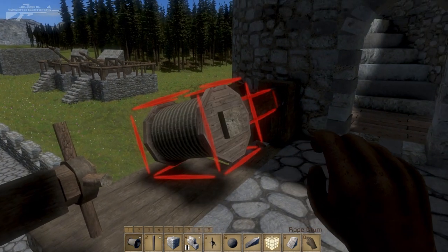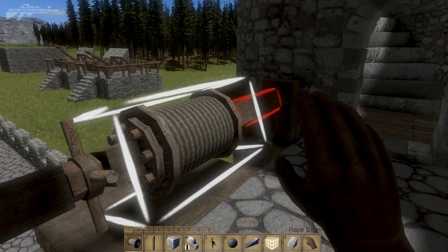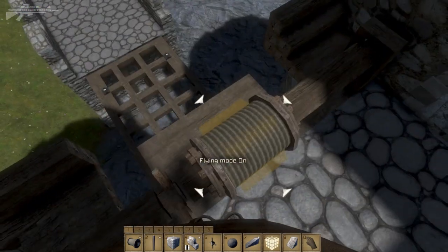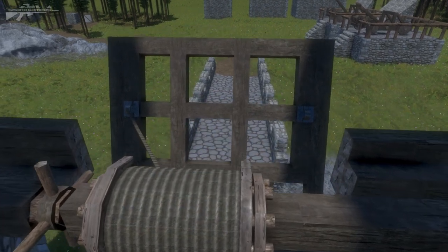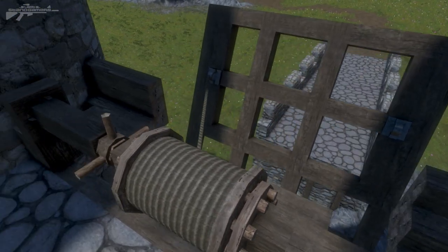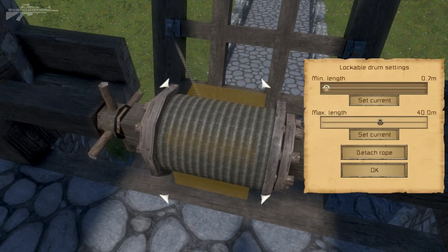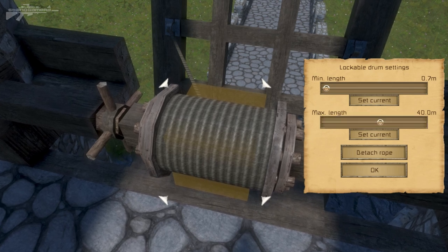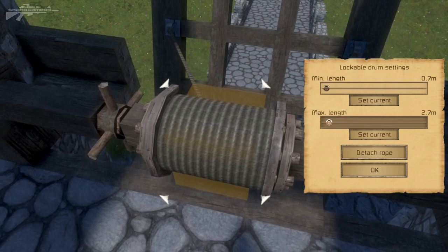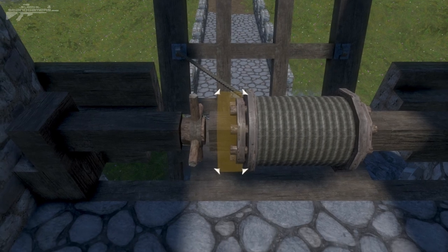An important thing to note when installing the new rope drum is that it's two blocks longer than the original. You can see the size difference between the two — click it into place and you have access to all the locking features perfect for a drawbridge. With the drawbridge raised, access the K menu and you can set a maximum length. Let's lower it to say two or three meters and press OK — make sure to press OK, not Escape, or it won't save.